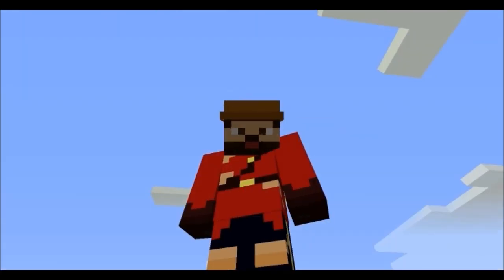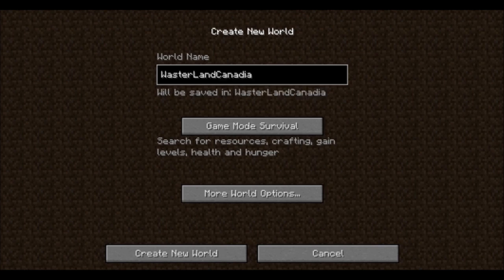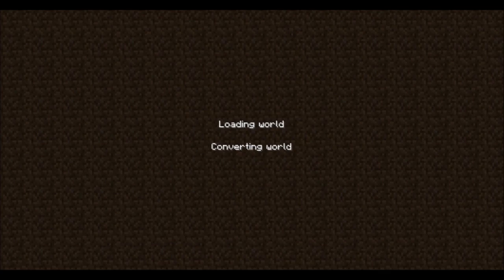Here's what you're going to want to do first. You're going to want to create a new world, because this does require a different terrain option. Just create a world — let's call it Wasterland Canada. Then go to Options, World Type, and go all the way to Wasteland. Click Done and Create New World.